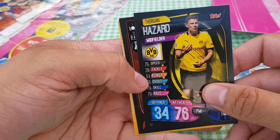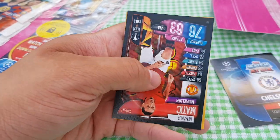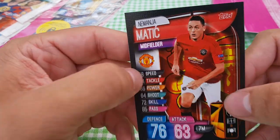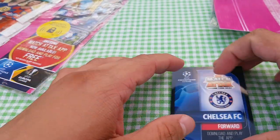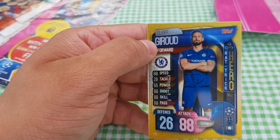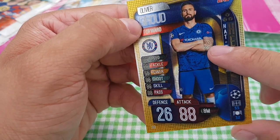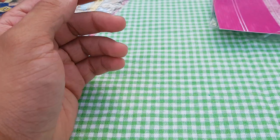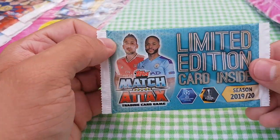First Borussia Dortmund card — I think that's Thorgan Hazard. Is that Eden's brother or cousin? I'll go for brother, not 100% sure. Nemanja Matic — something looks a bit off with his face, looks somewhat photoshopped. Chelsea forward — hat trick hero card, that's the first one of those we've got. Pretty nice tattoo, sort of reminds me of The Rock. Nice card, 88 for Giroud, still going strong.